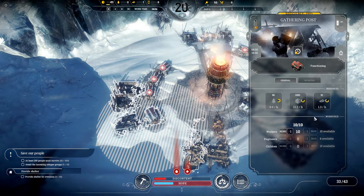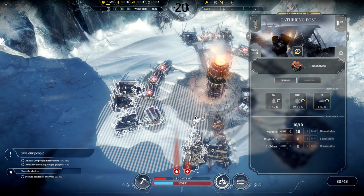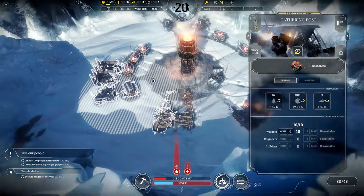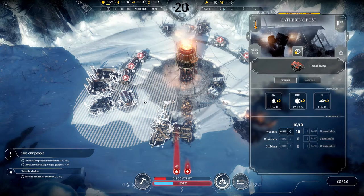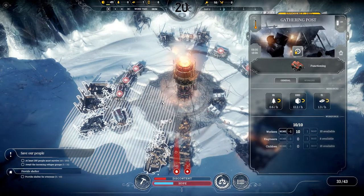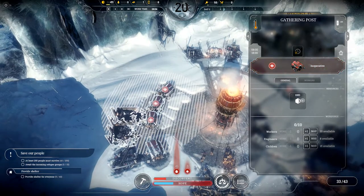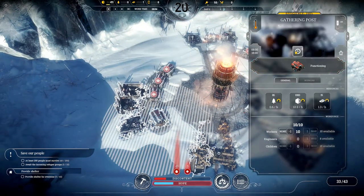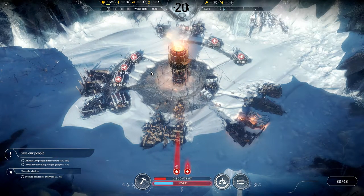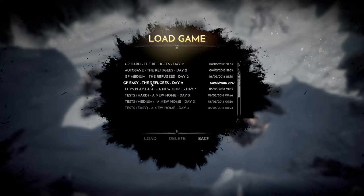I don't know what calculation the game uses to prioritize coal over steel and then coal and steel over wood. But it's something to keep in mind: if you want to maximize gathering of a specific resource like coal or wood, it might not be a good idea to place your gathering post in range of many other resource types. That's the biggest part of the guide — showing how gathering posts work across different pile configurations.